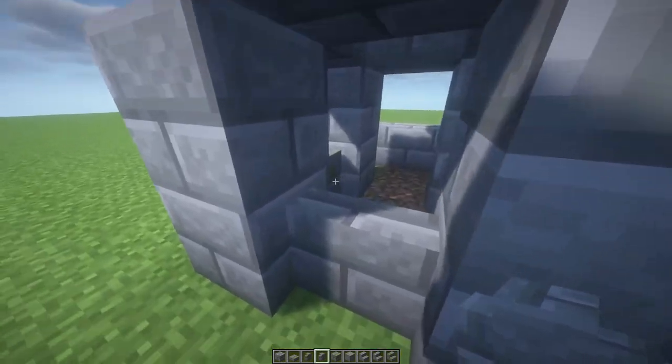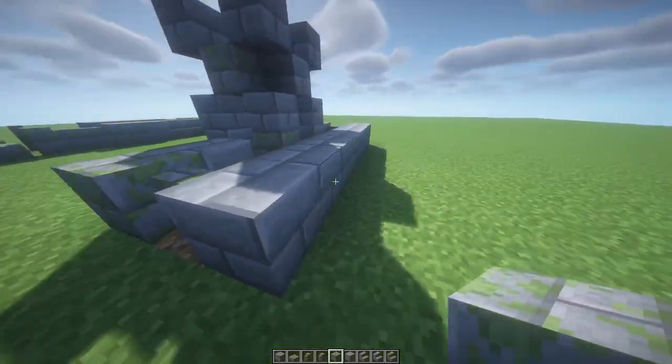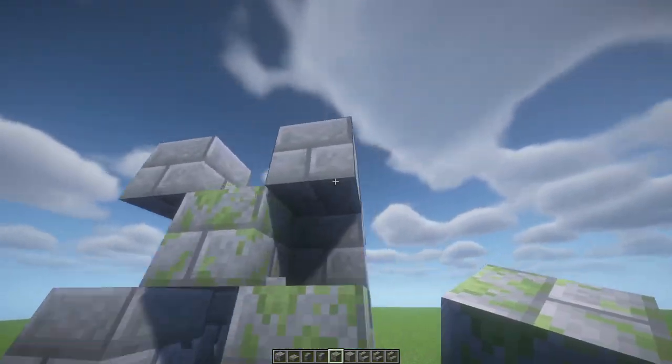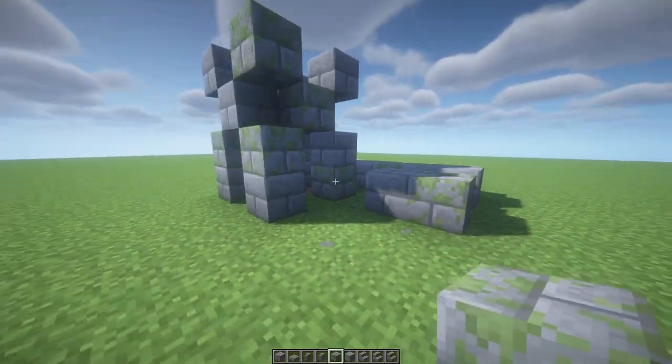We can replace some of the stone bricks with some mossy ones for even more texture. Let's do these ones, and maybe this one — oh, this one as well. Something like that.